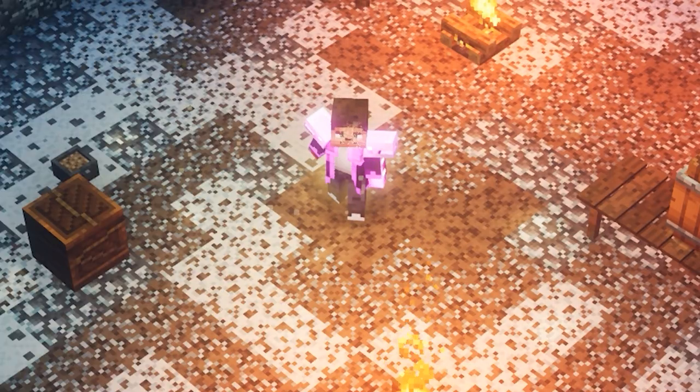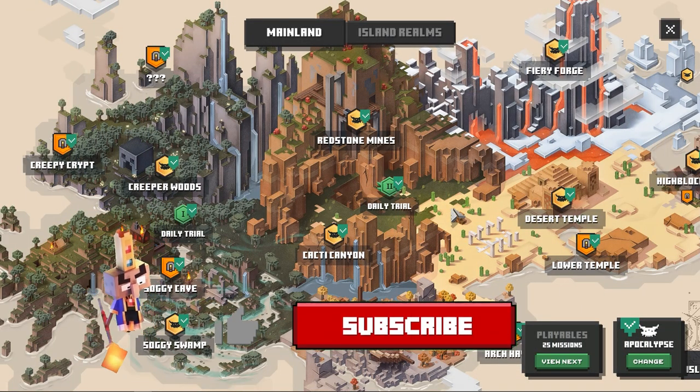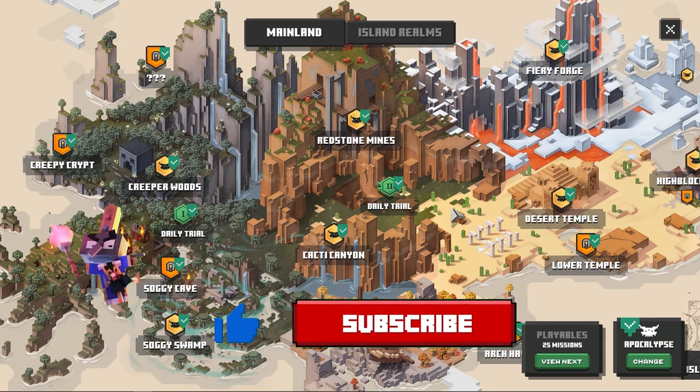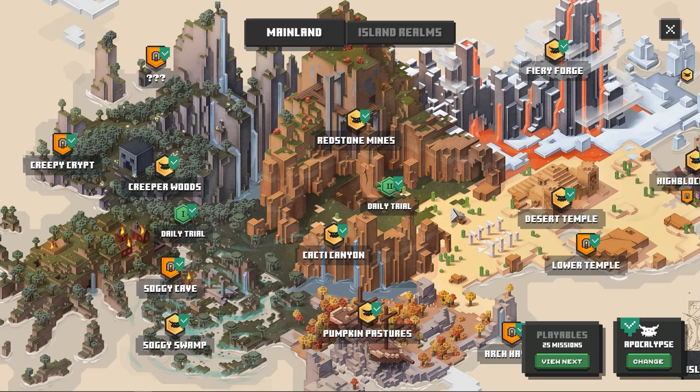So guys, what are we waiting for? Let's check it out straight away. The Ghost Kindler — this is probably the most badass piece of armor that you can wear at this point. I think it looks very awesome. The design on this one was on point, but where can we actually find this shiny armor?